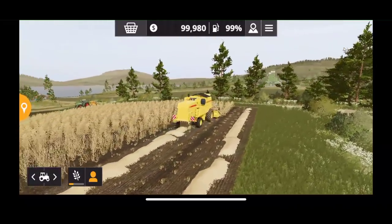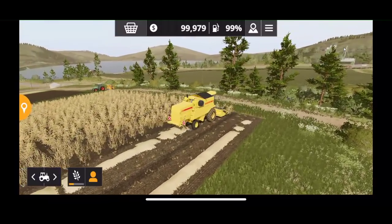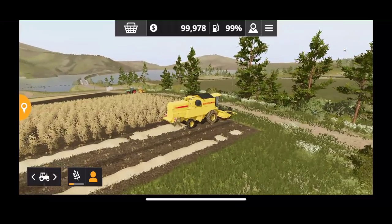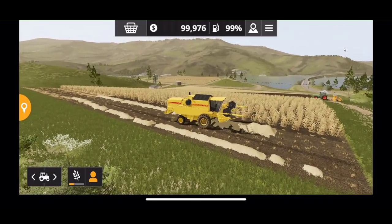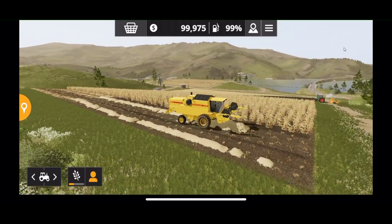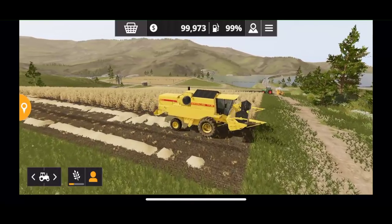They're going for kind of a California or Montana-type look. There's no train on the map, but it is gorgeous scenery — very beautiful. We'll spend a couple minutes here enjoying the graphics and seeing what's new.